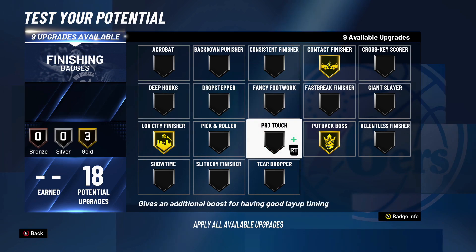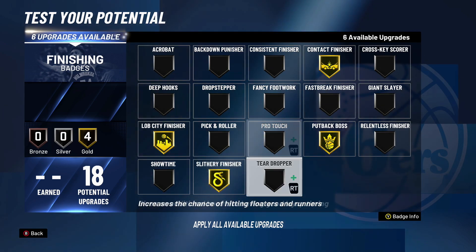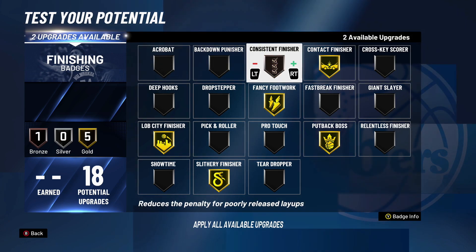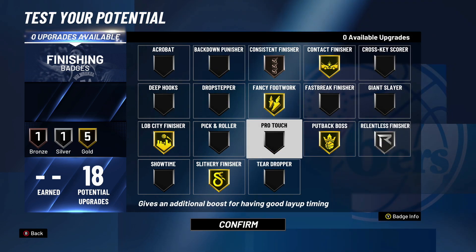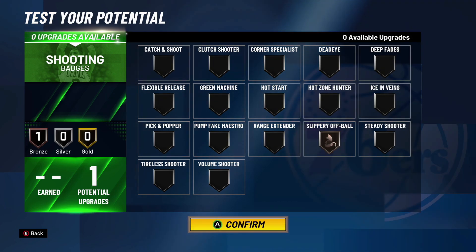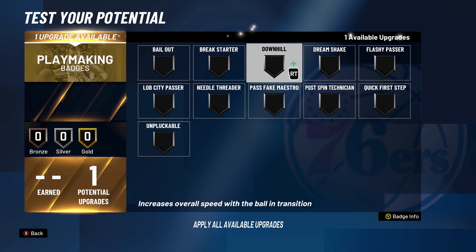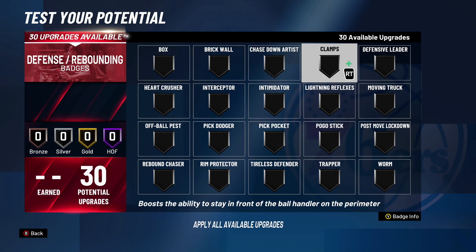We're gonna go gold Putback Boss, gold Lob City, gold Contact Finisher. With this build, there are many badge options: Fancy Footwork is good, Slithery Finisher is good, Relentless Finisher is pretty good, Consistent Finisher is good for mistimed layups, Pick and Roller could work, Acrobat could be fine. I'm gonna go Consistent Finisher on bronze, Relentless Finisher on silver. For the one shooting badge, I want to go Slippery Off Ball — it helps with rolls and getting position on the box out.